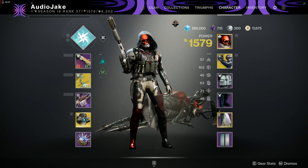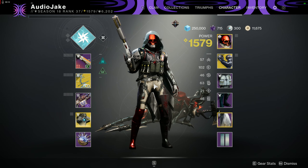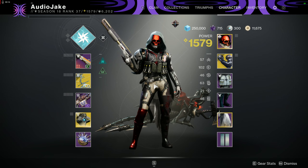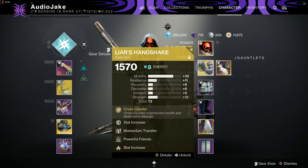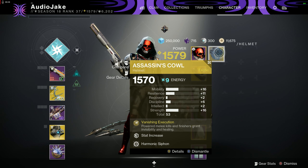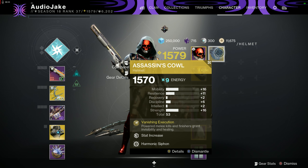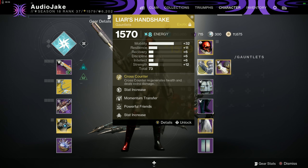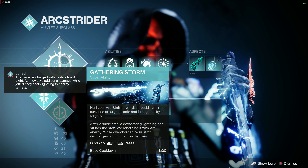What's up YouTube, Audio Jake here bringing you another video. This one's on Destiny 2 — another build guide, another exotic to show you. This is Arc 3.0 on my Hunter. So what we got going on here: I got Liar's Handshake. This is that promised build I mentioned when I showed the Assassin's Cowl. Did a build video on that one — a lot of fun. This exotic is also a lot of fun, so let's go over the build.